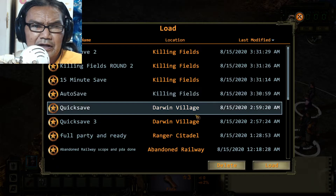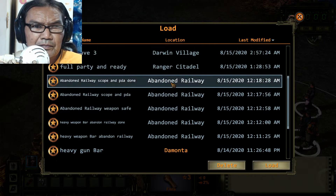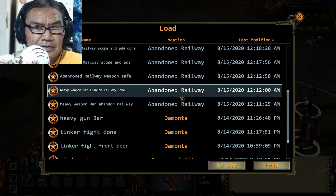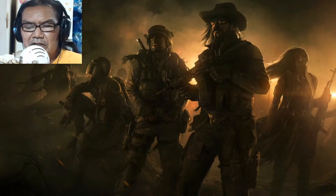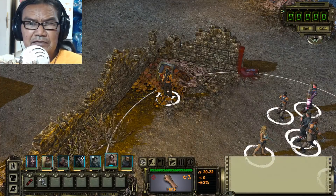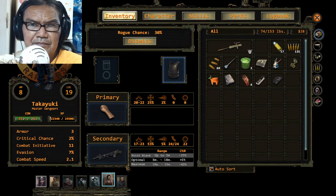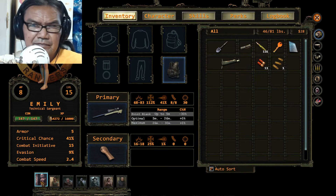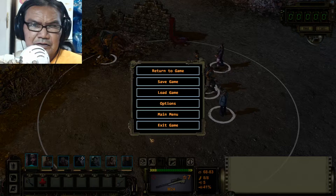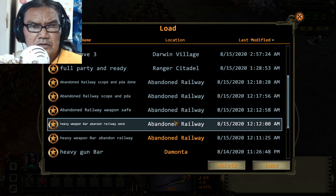I got it already, it's right here — the BAR. I show both before I took it from the safe and after, because sometimes when you load after you blow the safe up and go back to it, it's gone. I don't have it with me. You can't save the game after you blow it up, so you have to take it.